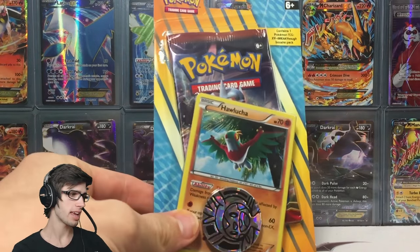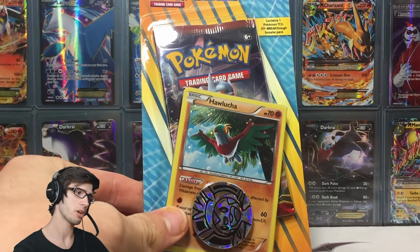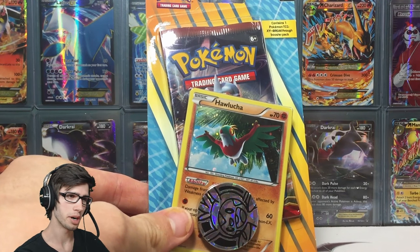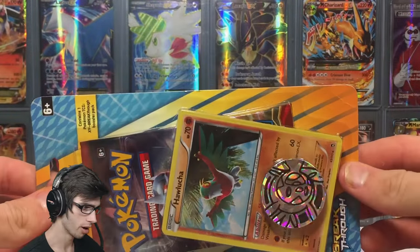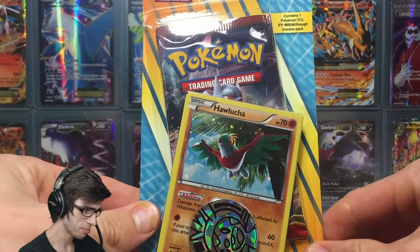This will actually be part of a double upload today — this one will get uploaded earlier in the day, and then I'll have another more in-depth detailed opening later on. Today we're opening up the Breakthrough Hawlucha promo holo check lane blister pack.